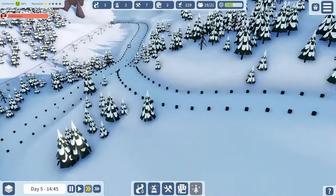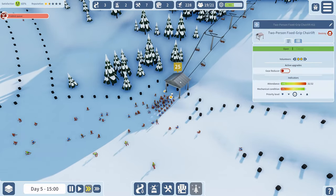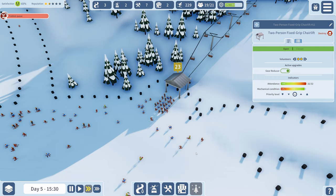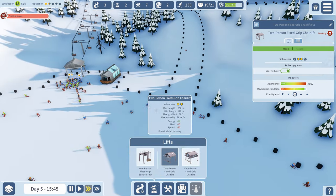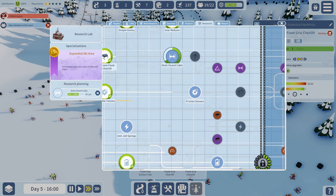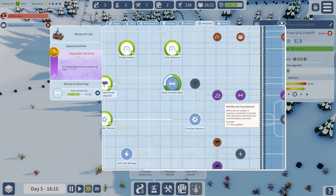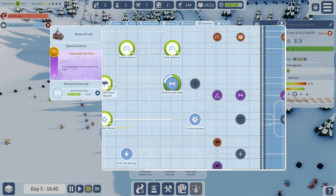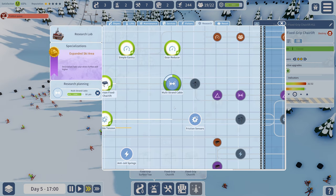Beginner skiers won't take it because when they get here it becomes a blue slope. Wow, look at the queues building up! Gear reducer - let's turn that on to make things go a little faster. Did we research the four-person fixed grip chairlift? Let me check what we have with gondolas - where are those bigger gondolas?